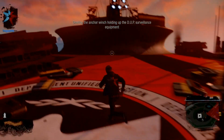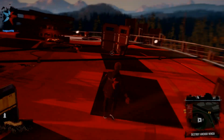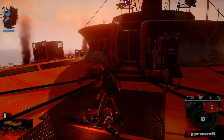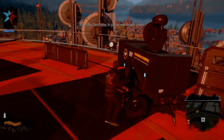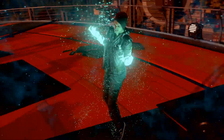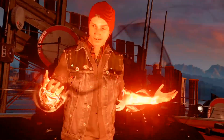Destroy the anchor winch holding up the DUP surveillance equipment! Alright, where? Oh hang on - I gotta subdue him real quick, and then we're going to destroy this. Nothing bad ever came from getting new powers. Destroy the portal - use the smoke power! Oh yeah, I'm powering up - give it to me! Oh that's lit, this is going to be epic!